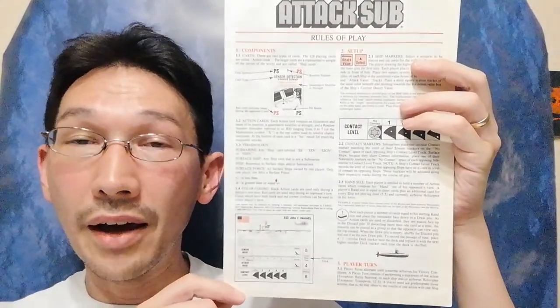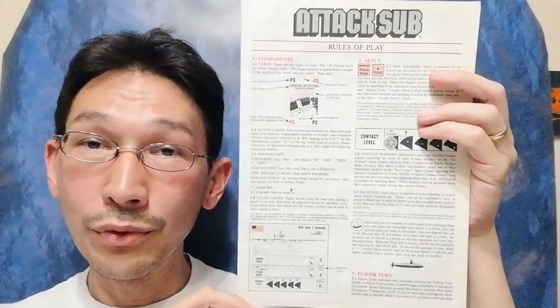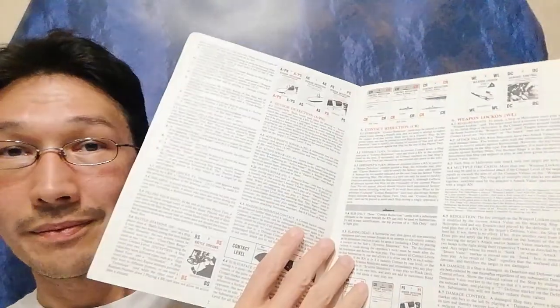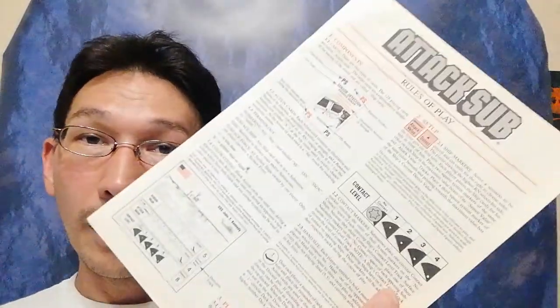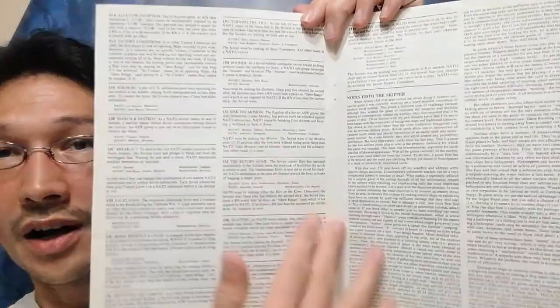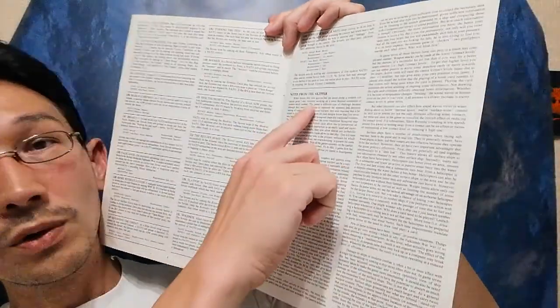And lastly, you get the rulebook. Now, this has got to be one of the most impressive rulebooks I have ever seen — and it's not the graphics, it's the presentation of the rules. Despite the small print, it's their utter simplicity. This is an eight-page booklet. Five pages and a smidge are taken up with scenarios, and all the rest is designer's notes. That is it.